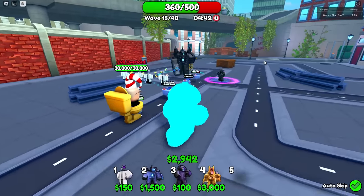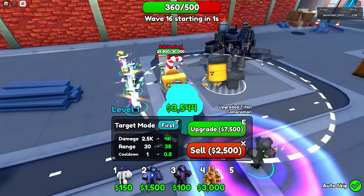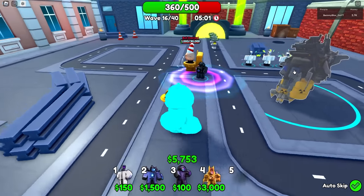See? Evil Overlord, 30,000 health. I always put it on 2x speed too, which kind of screws me over, but I'm impatient. I like doing things at 2x speed. Shoot, we still can't upgrade him. It's fine, right? You're gonna kill the Walter White, right? Okay. This is why I picked the easy map. Let's go.